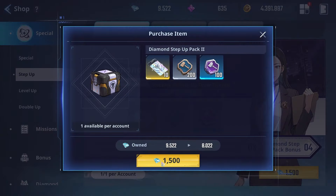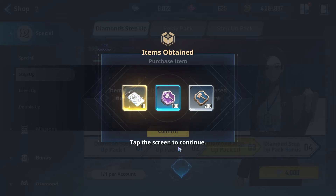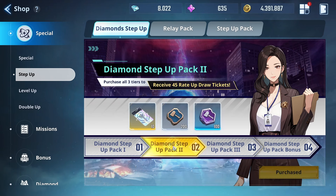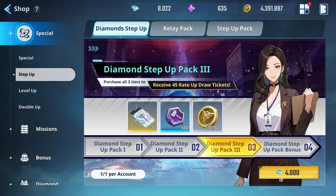We'll go ahead and buy that and see what the third pack gives us. The third pack costs 4000 diamonds, bringing the running total to 750, 1500, and 2250 plus this for a total of 6,250 for all three packs. It gives 30 more rate-ups, 500 artifact enhancement two chips, and 500,000 gold.